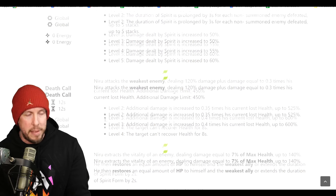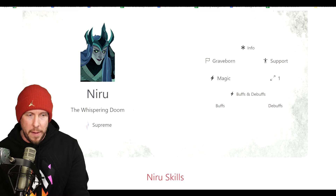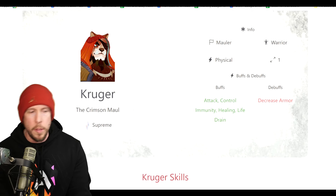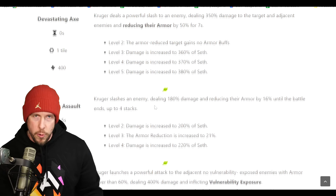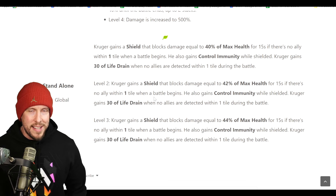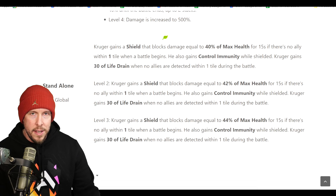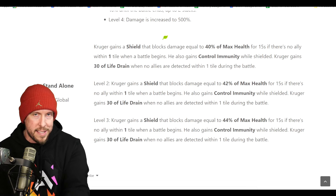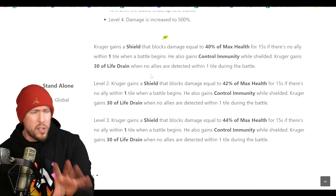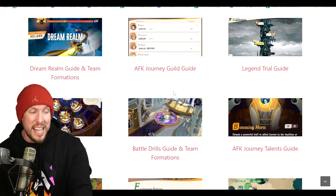Every hero has three abilities with different energy costs. You can click on any hero and see the buffs or debuffs they have. Kruger has buffs like attack control, immunity, healing, and life drain. Each hero also has an ultimate skill that requires precision timing to get the optimal outcome — that's really the crux of the strategy. There are 10 free battle grids in this grid-based system.